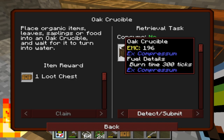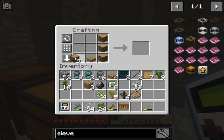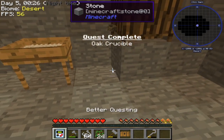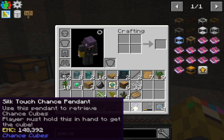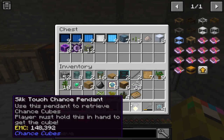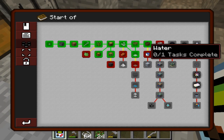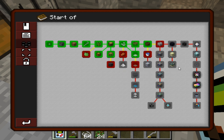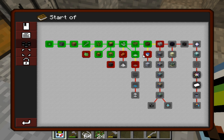How do you make an oak crucible? It's just a slab at the bottom — there we go. The crucible is how you get water for the clay. Oh, what's this — a silk touch chance pendant? If I ever accidentally place one of these things I can just use that pendant to pick it up. Nice.